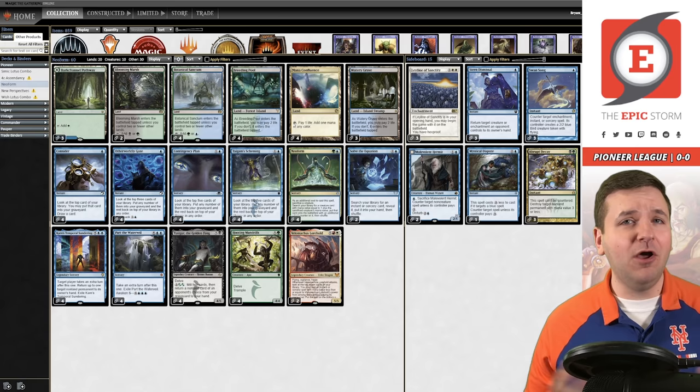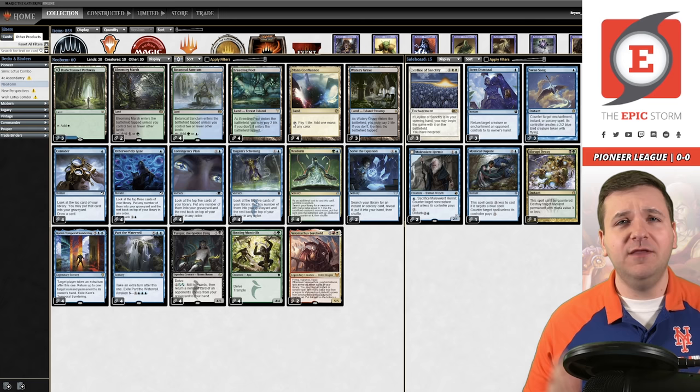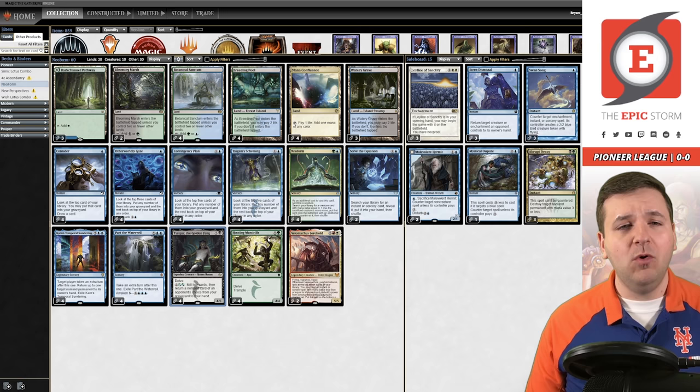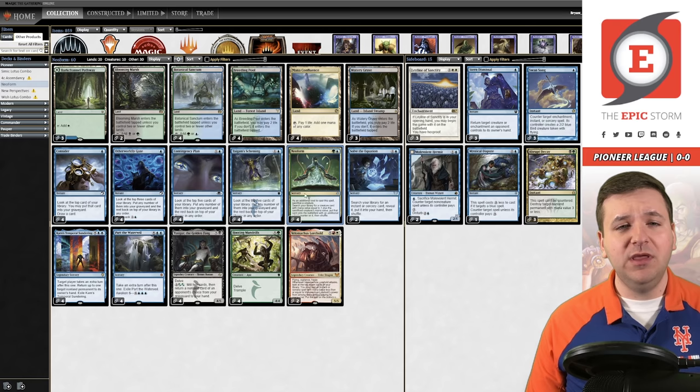The idea behind the other Neoform deck was that you wanted to play a free green creature to Neoform away on the first turn — you'd pitch two green cards from your hand instead of paying its normal cost, cast it for its alternative mana cost, and then sacrifice it. This deck doesn't have that. Instead, what we have are delve creatures. We have Tasigur the Golden Fang, where you remove five cards from your graveyard instead of paying the five generic mana and a single black mana. Or you can play Hooting Mandrills — remove five cards from your graveyard to delve, then cast it for one green mana.